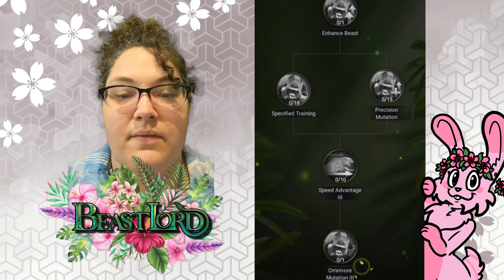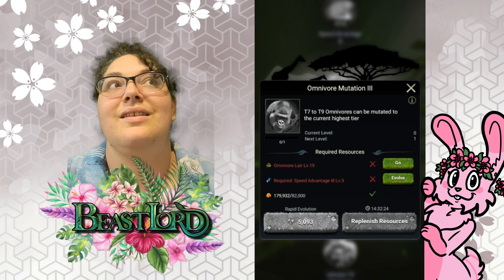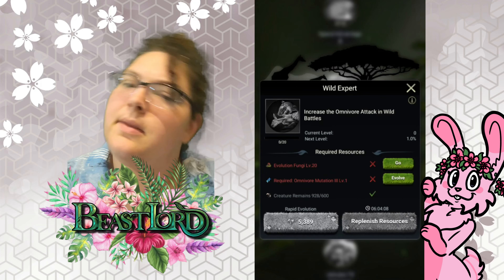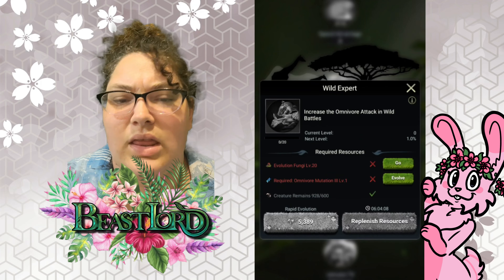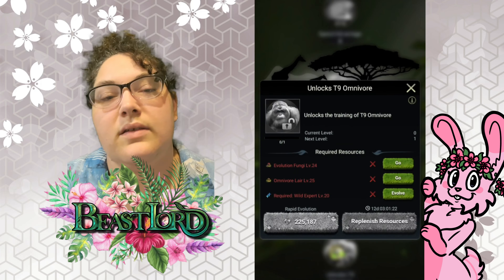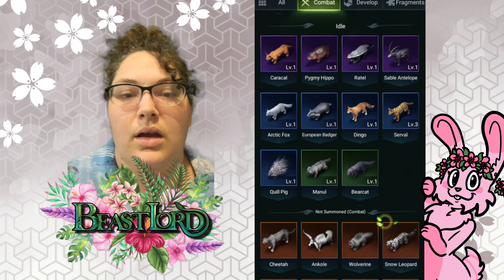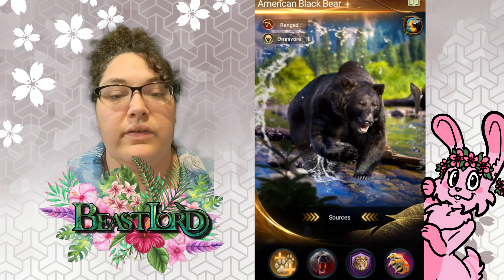'Speed Advantage' at this level works the same as above. 'Mutation' lets you mutate T7 or T8 up to T9. 'Wild Expert' is your attack in wild battles — I believe that's toward wild creatures, and if you're an ants player it's like the field battle equivalent. Further down you can increase health for T9s. Right now we only have one alpha for omnivores and that is the American black bear, which is strictly for omnivores.